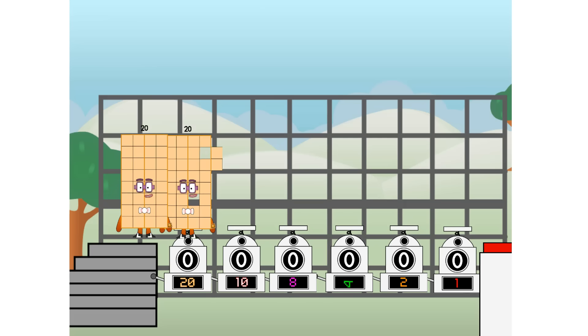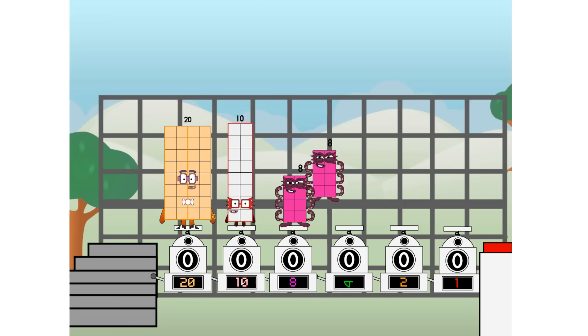First, I split in 2: 20, and 10, and 8, and 4, and 2, and 1, and 1 more to press the big red button. Then you choose who's going up — 1 of me, and none of me, and 1 of me, and 1 of me, and 1 of me, and none of me, and 1 of me. And fire!